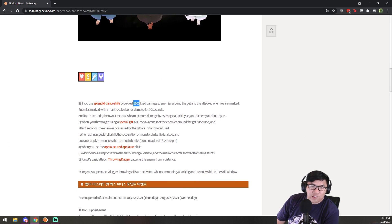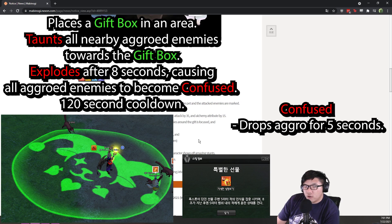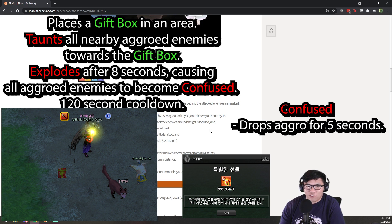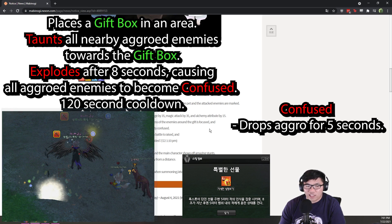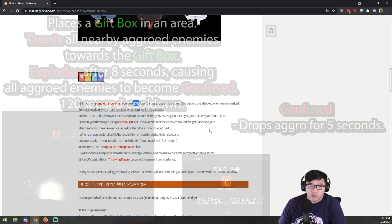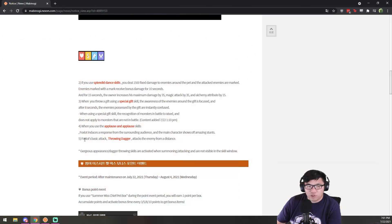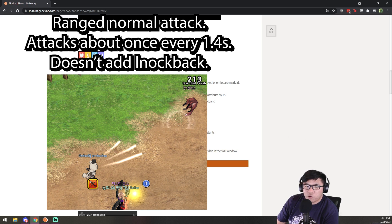Its next ability is Special Gift. When you throw down a Special Gift, it will aggro all enemies to the gift, and after 8 seconds the gift will explode, and all enemies that were aggroed onto the gift will lose aggro for about 5 seconds. It also has a little cute animation and a normal attack that attacks enemies from a distance — it's a little slow but attacks from a pretty decent range.